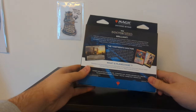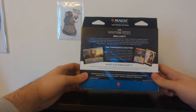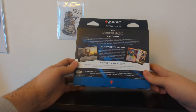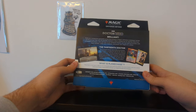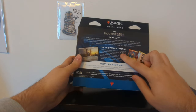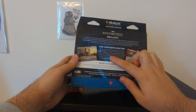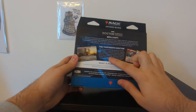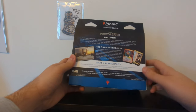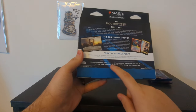We've got a Magic the Gathering Universes Beyond Doctor Who commander deck, contains Doctors 12 and 13, called Paradox Power. Grab your companions and battle across the universe in Magic's definitive multiplayer format. Confound your foes with the Paradox mechanic, which rewards you for playing cards from unconventional places. With the help of the 13th Doctor, you can build up counters with every Paradox, untap your creatures and power your engine for victory.